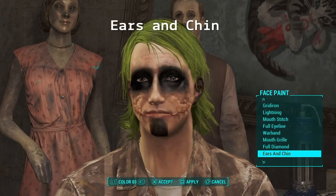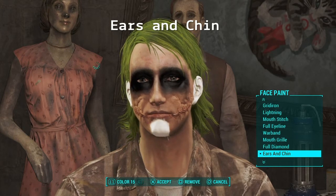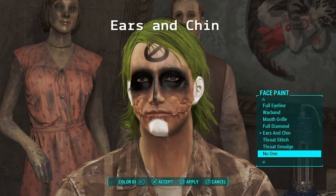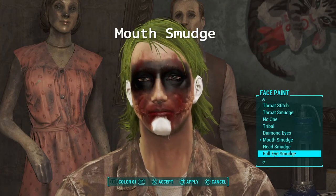Straight after the full eye black, what you're going to need is to get the ears and chin and make that white, which is the last colour on the list. Then you're going to need to get the mouth smudge — put it on colour too — and that will get your red lipstick, or the closest to it.